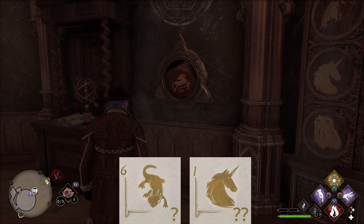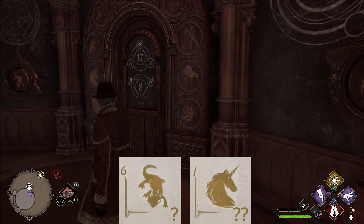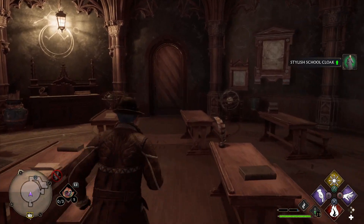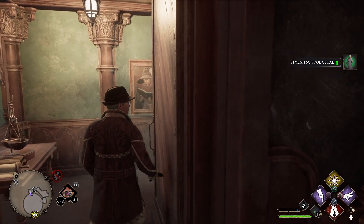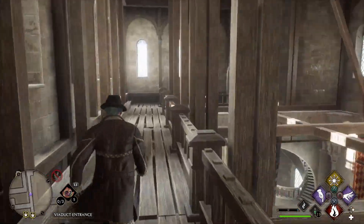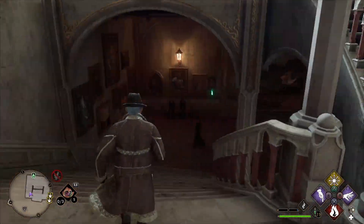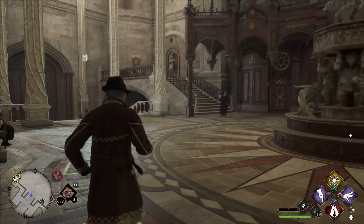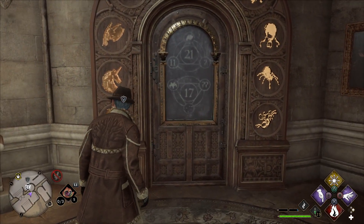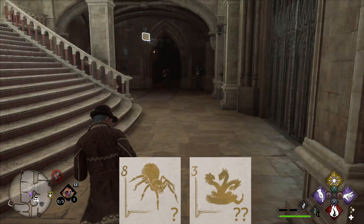Here we are at the Arithmancy Classroom. For the next door, we will need to go back to Central Hall. The door is on the bottom floor of the southwest side, and the second dial is on the floor above us.